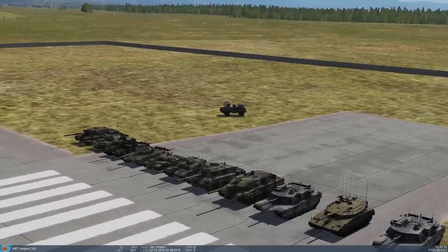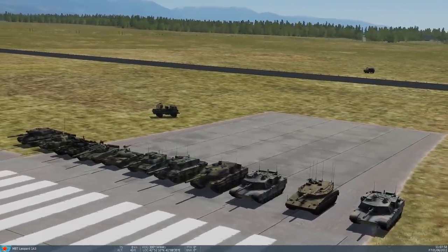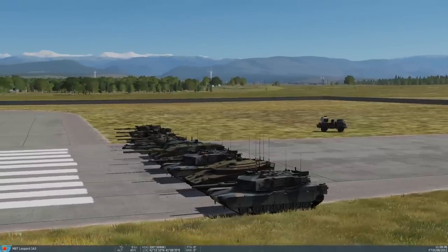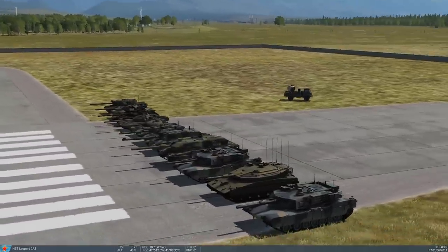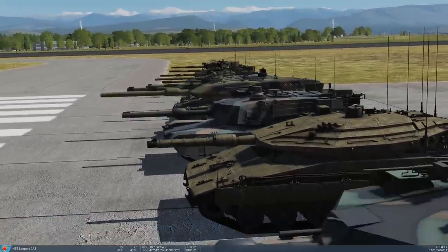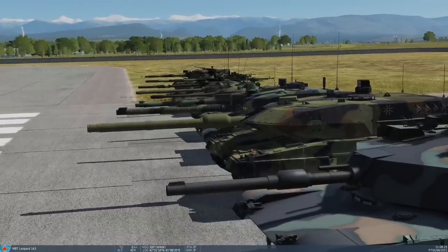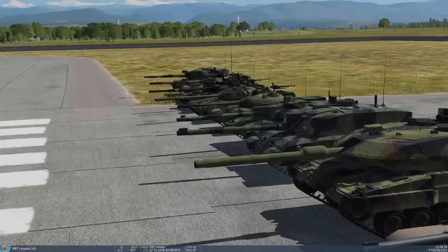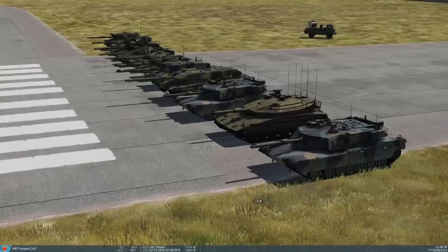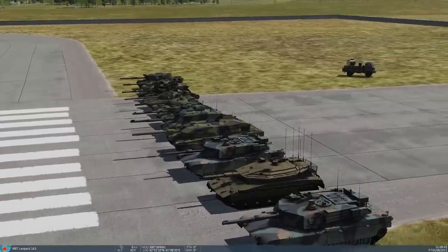Another question: what are those lumps and bumps partway down the barrel — those splodgy bits that look like a catalytic converter? Those are called a fume extractor. You want as high a pressure as you can get going down the barrel, but that creates a lot of fumes. The fume extractor vents off gases so they don't go back into the turret and choke the crew, then creates a small vacuum that pushes everything out.